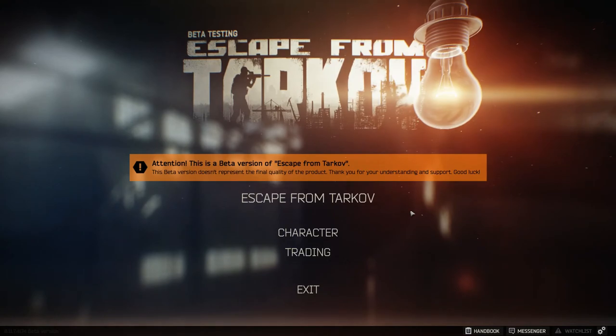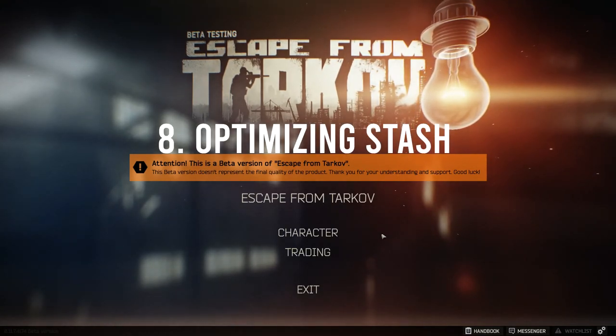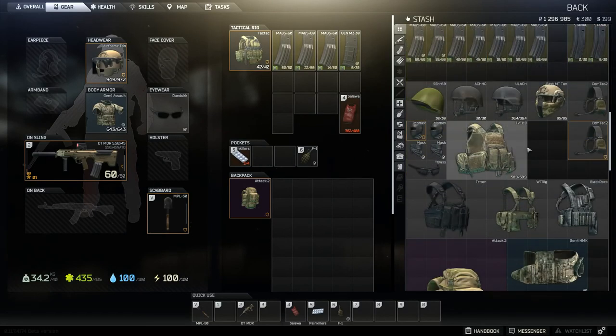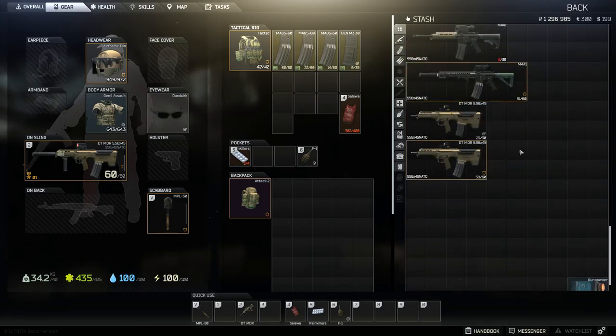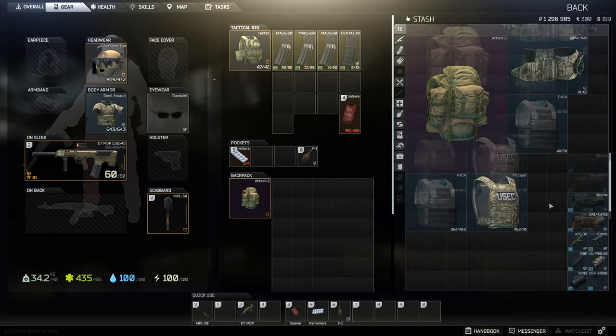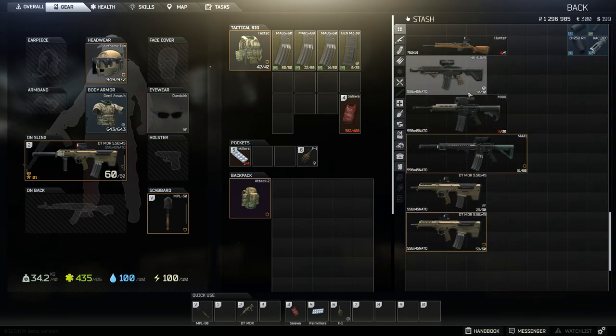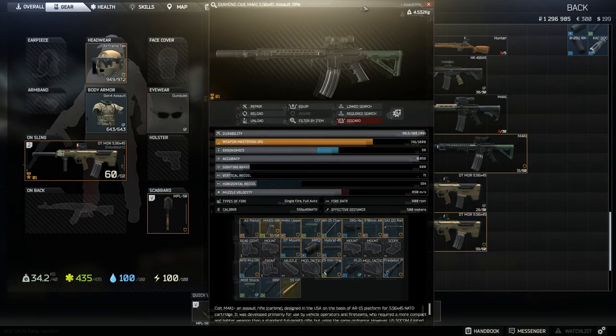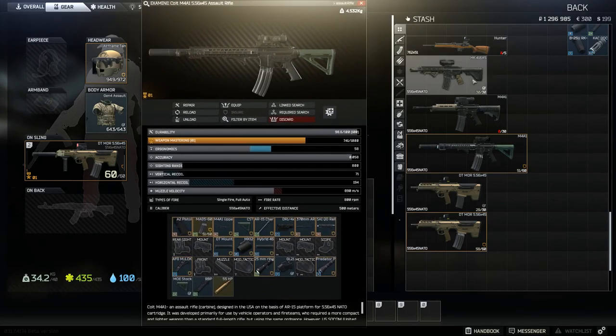Coming in at number eight is how to best optimize your stash. When we go into character, the right-hand side is your stash. Mine is going to be a little bigger than a lot of newer players because you'll most likely get the 45-slot version. The best way to optimize it is very simple. When you get guns, double click on them and pull parts off.